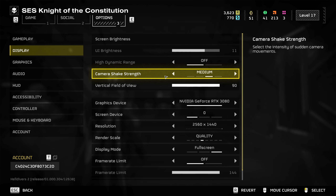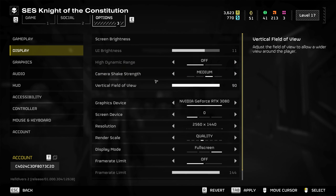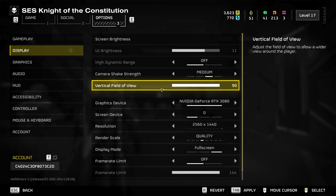Camera shake strength doesn't really impact the overall FPS of your game, so you can set this to whatever you like. I've left this on the default medium. Next up, we've got vertical field of view. If you turn this down, obviously you're going to see less of the environment around you — you might not have as much peripheral vision. But if you want to turn this down, go ahead. I think the standard was around 70 when I first booted the game, but I've got it on max. Turning this down will likely see some improvement in your FPS because you're not rendering as much of the environment.